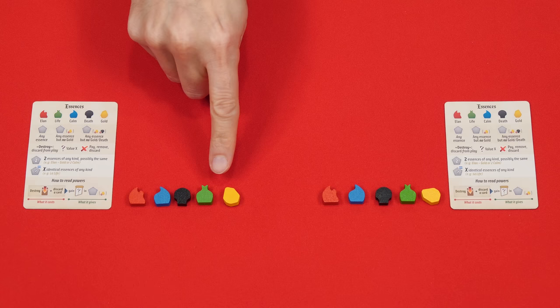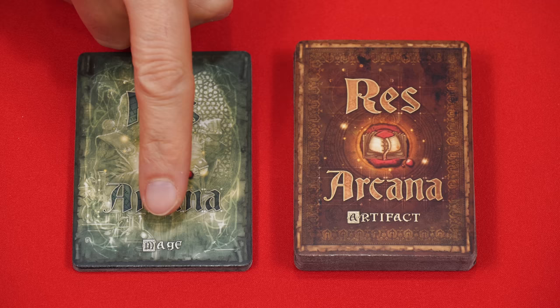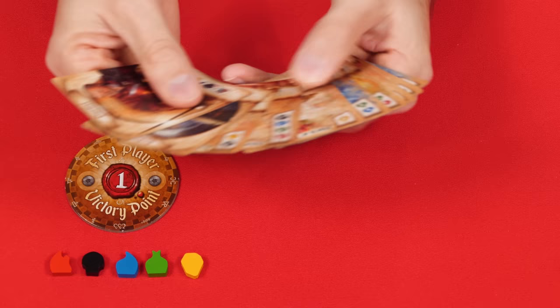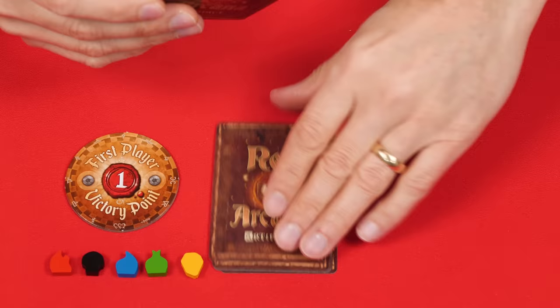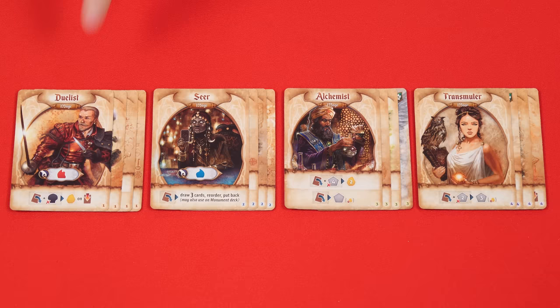Each player should collect one of each type of essence, placing it in front of themselves, and they can also take a player reference. In this video we'll be setting up for two players. You'll randomly pick a person giving them the first player token. Next, find the decks labeled Mages and Artifacts and shuffle them separately. Deal two mages and eight artifacts to each player, then return all leftover cards unseen to the box. Each player privately examines their hand, shuffles their artifacts into their own personal deck, offers it to an opponent to cut, then draws three cards to form their opening hand.